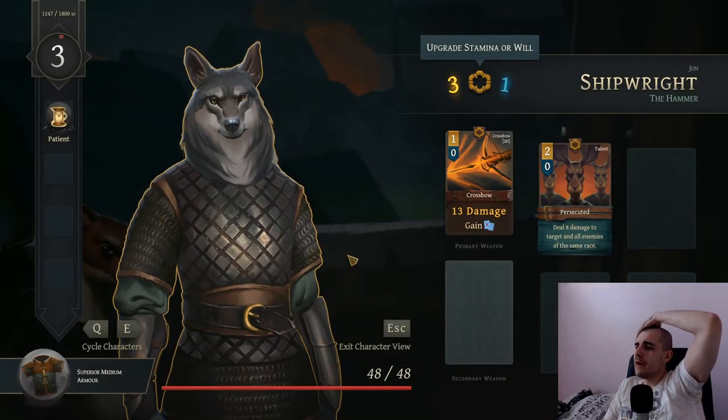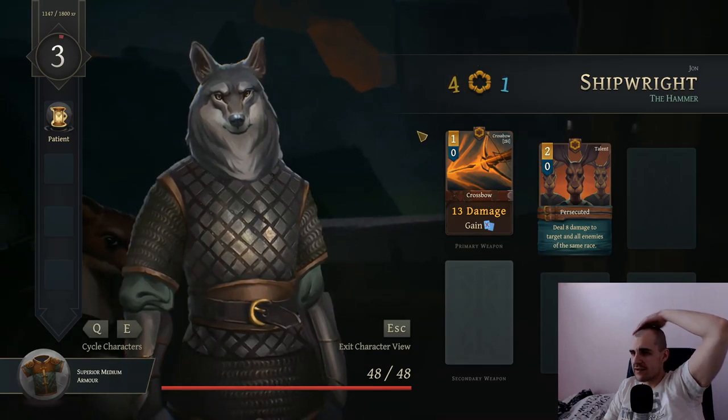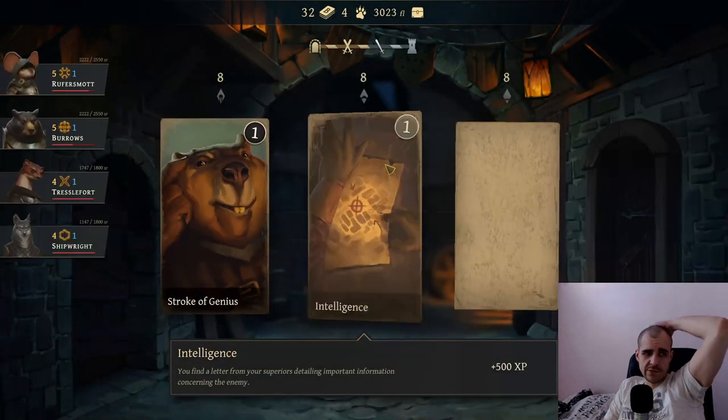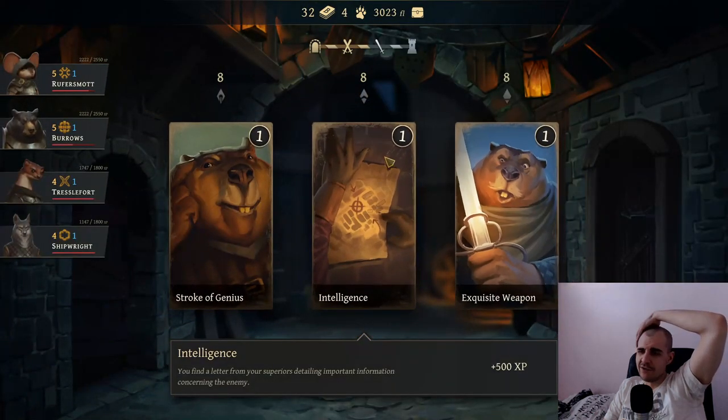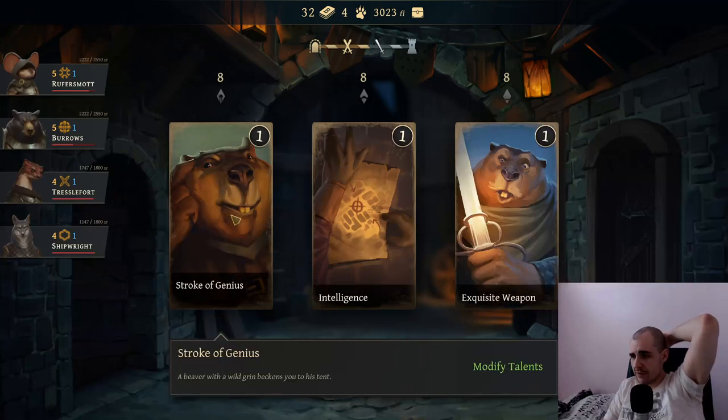I don't know who leveled up - it's gotta be the shipwright, right? Let's get passive. If this character ruins a card they gain 5... At the start of their turn, if this character has any willpower, they gain a card. That's ridiculously good - that has to be the one we go with, so we're gonna go with Patient. Do I go for skill usage? I think we're just gonna go for more stamina.